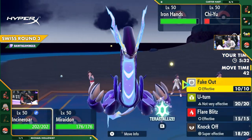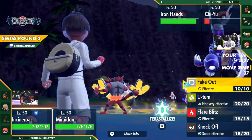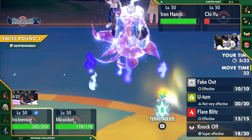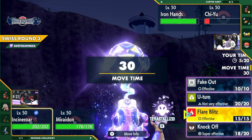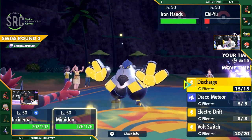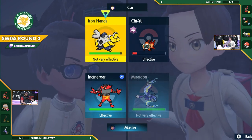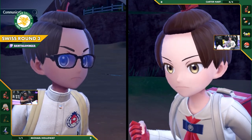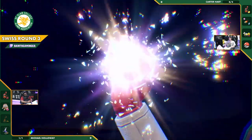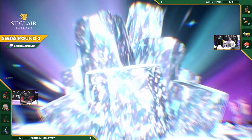We are going to see the Miraidon come on out to play. It will start that Hadron Engine to get the Electric Terrain up, and it will also get that Quark Drive right on Iron Hands' attack. However, Michael is really banking on the fact that both of his Pokemon are much faster than Iron Hands — if you double up into it, you can knock it out before it gets a chance to move.